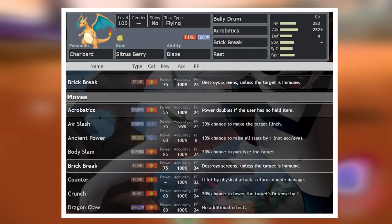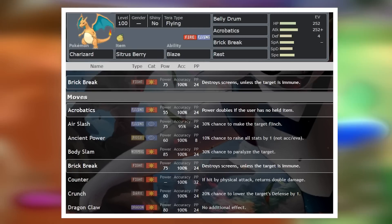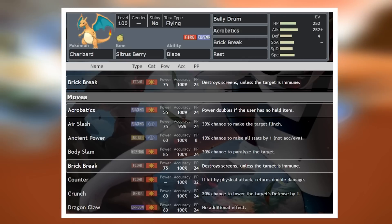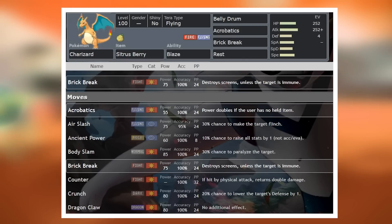Cinderace gets access to a signature move known as Court Change. If someone on your team is to set a Reflect, Court Change will change that to the other side of the field, meaning it becomes a Reflect for Cinderace. In the odd chance that that happens, it's good to have something like Brick Break to be able to get rid of that screen and allow you to keep doing consistent and strong damage.